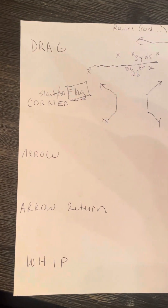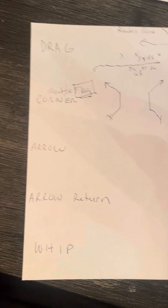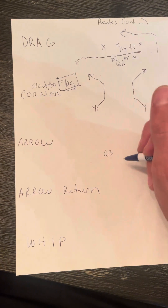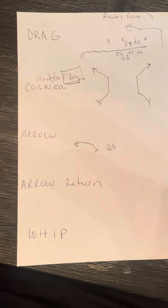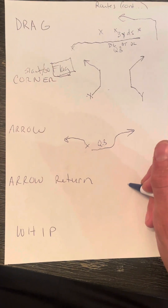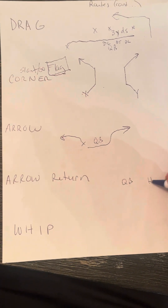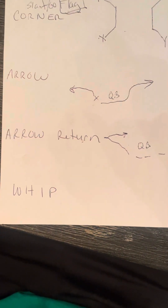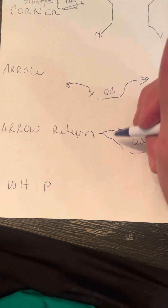I'm going to call it a flag route to differentiate it from the other corner route. An arrow route — if a player were to just quickly go out to the flat, that's an arrow route. We also have something called an arrow return. The receiver shoots out to the flat and then returns to the side he came from — puts his foot in the ground and comes back. We ran this in the seven-on-seven.